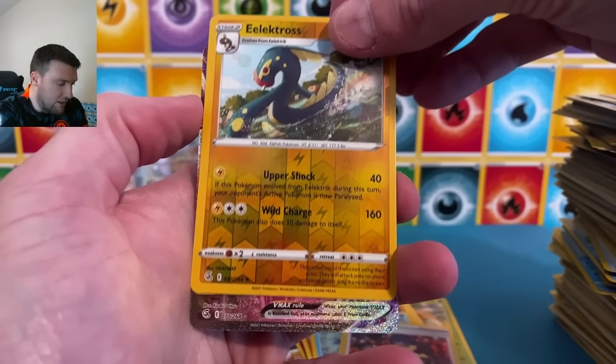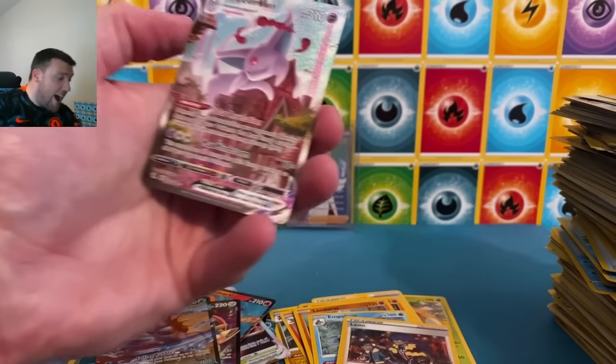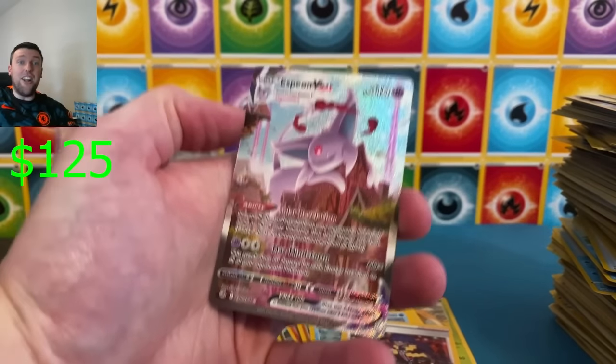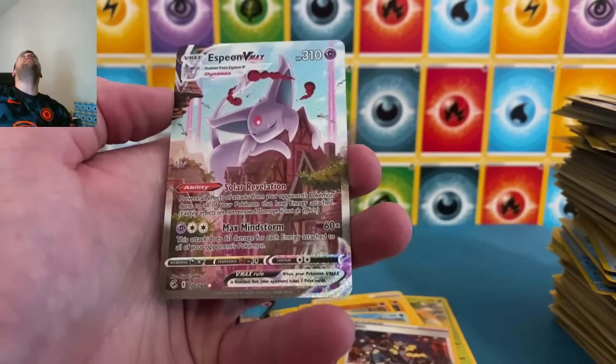Thank you all so much for enjoying March Madness here with me. Black border code out of Fusion — we haven't done many of these in today's video. Mandibuzz, Qwilfish, Gligar, Slugma, Skiddy, Baylef, Electros — one time, show it to us! Espeon V-Max — holy cow! No way — on the last pack of Fusion Strike, the Espeon has been pulled!